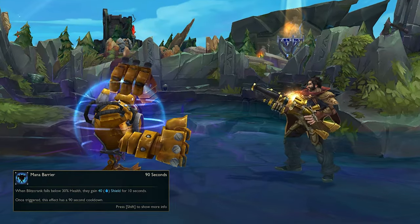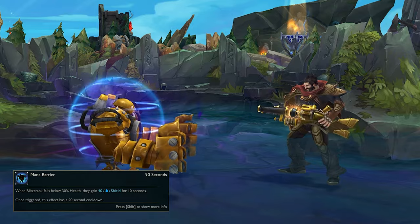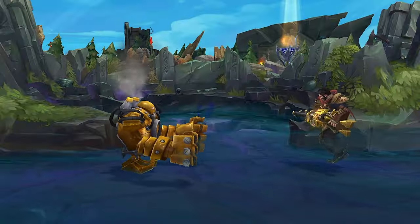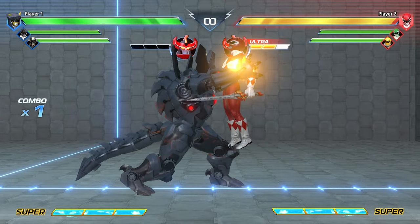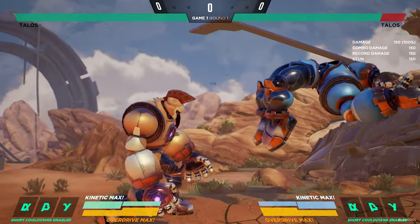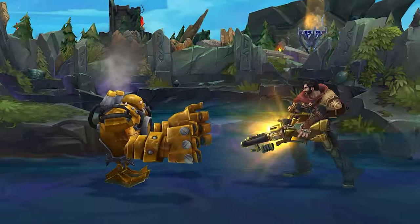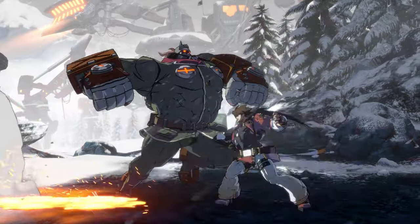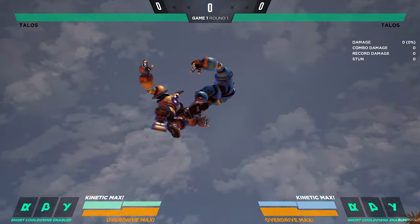Plus, to both pay homage to Blitz's passive mana barrier ability and to add some more staple properties to his core grappler style, allow Blitz to have meter-burning EX versions of his slide, Command Grab, and Air Grab, which applies his barrier to these abilities and would add armor to them, allowing Blitz to power through incoming attacks and grab hold of his opposition.